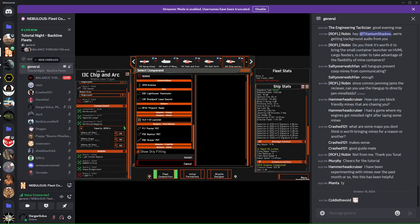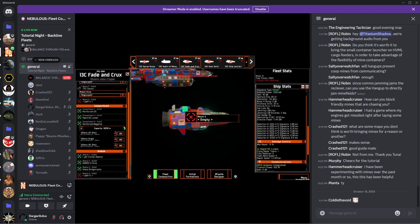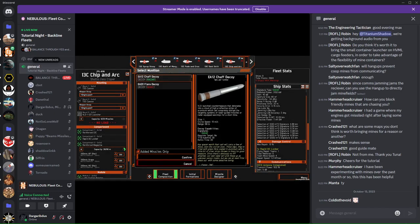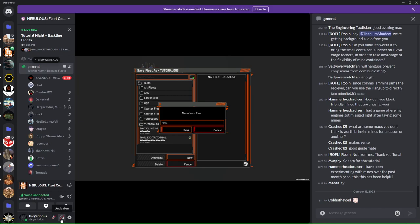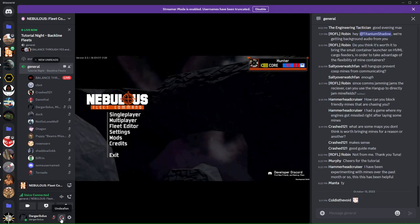Hello! Don't pay any attention to what you're seeing on screen. We're getting set up for another tutorial night with Hunter, who is on the Discord Balanced Through Violence, or Balanced Through Yes. I'm just playing cameraman — you're not going to hear much from me. This is Hunter's event. I'm just recording it and putting it up on a decently high visibility channel. He's doing backline fleets, and I'm going to be fielding questions in the chat. He's going to be explaining fleet building basics as well as how to use ships. Enjoy.